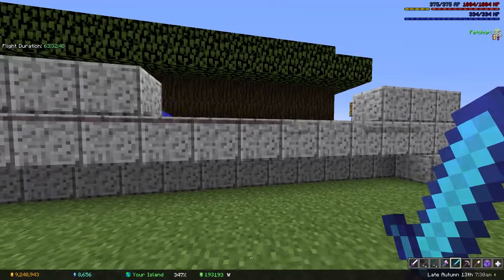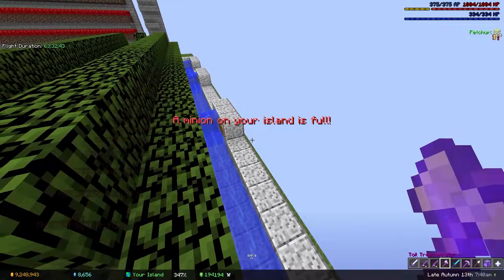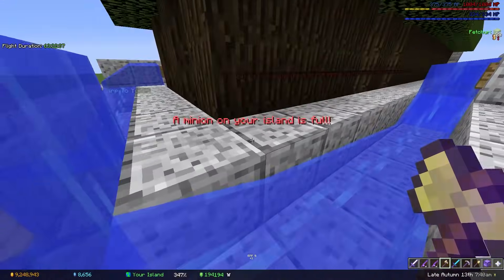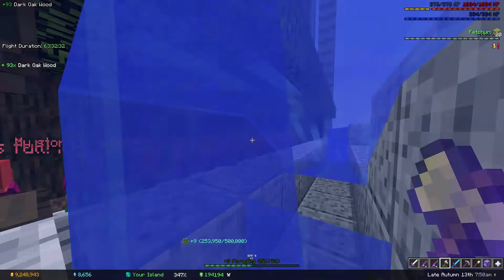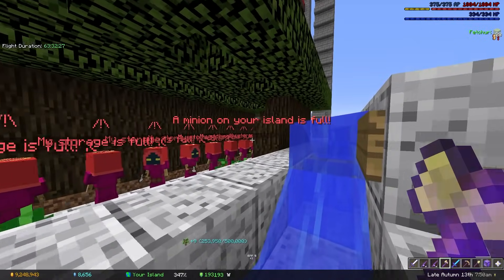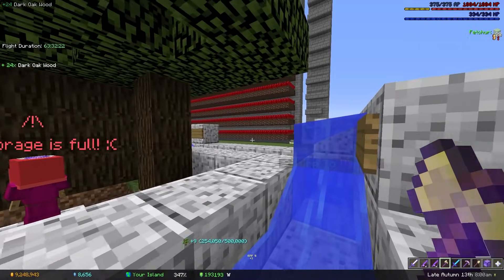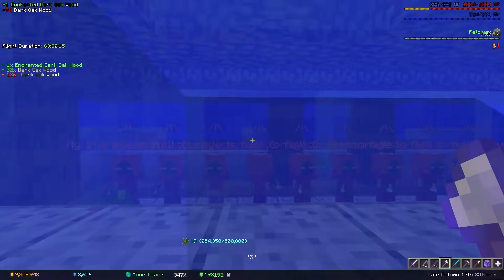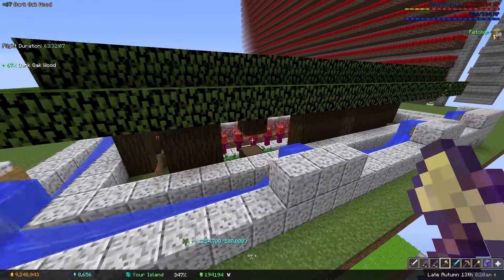The first thing we are going to look at is foraging. I have built this little foraging generator — I've got an entire video on it on my channel, so I'm not going to go into depth. Basically, you can sit here, go around in circles, and all you have to do is hold left-click while you watch a movie or do literally anything else. You just go around in circles doing this, so you really don't need to put that much effort in besides holding your mouse.